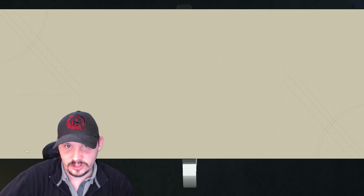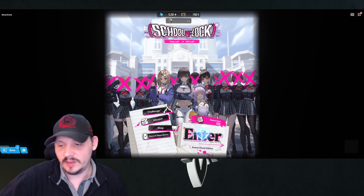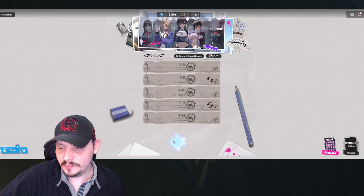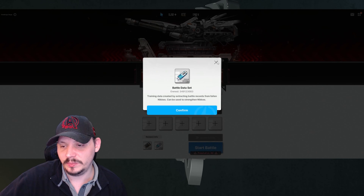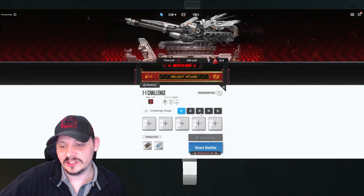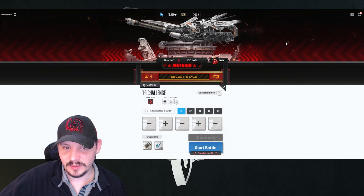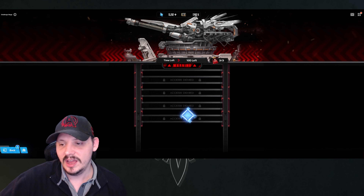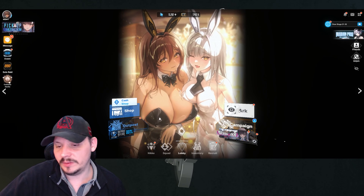Since we have two side stories, you want to do this twice. This is a new function from the last patch — come in and do your clears. As a newer player, you'll want to work on your challenge modes because they give you battle data, which helps you get through the earlier game easier. Some of these get harder due to unique mechanics. Do try to keep doing these — they have a currency build-up and will earn you battle data along the way.